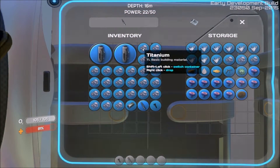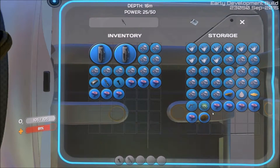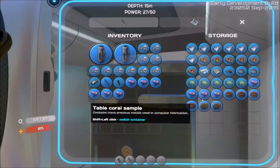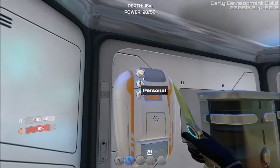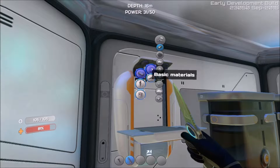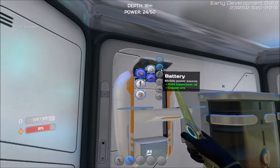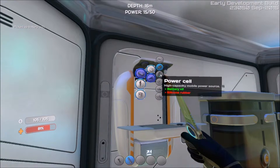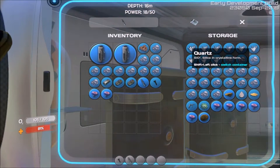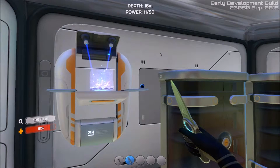You actually need two batteries and silicone rubber for a power cell. So I'm going to put all this titanium back. I'm going to need six of these mushrooms. We need copper too, so we'll grab the copper. I think we're good - I'm going to make two batteries. We're trying to make this mobile vehicle bay. First we've got to make two batteries: one battery, another battery, then the power cell. We need silicone rubber - and I think we need a bit of quartz.